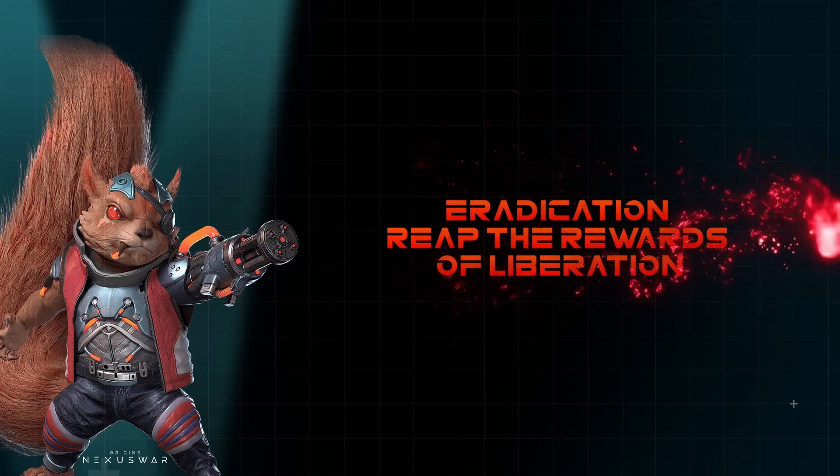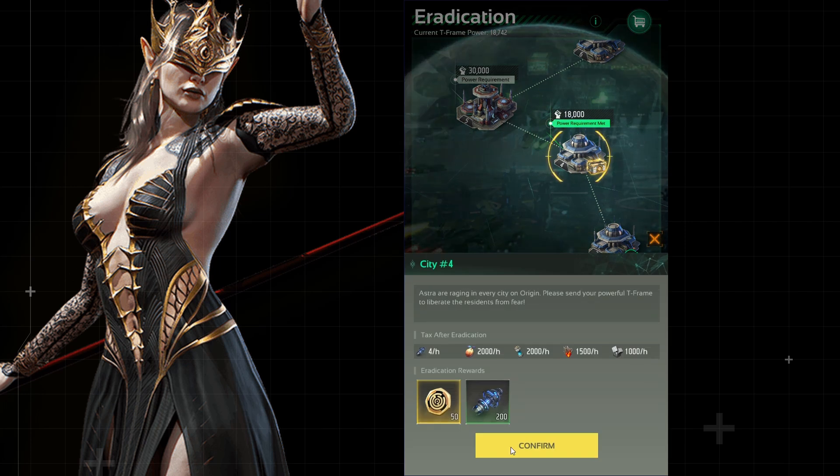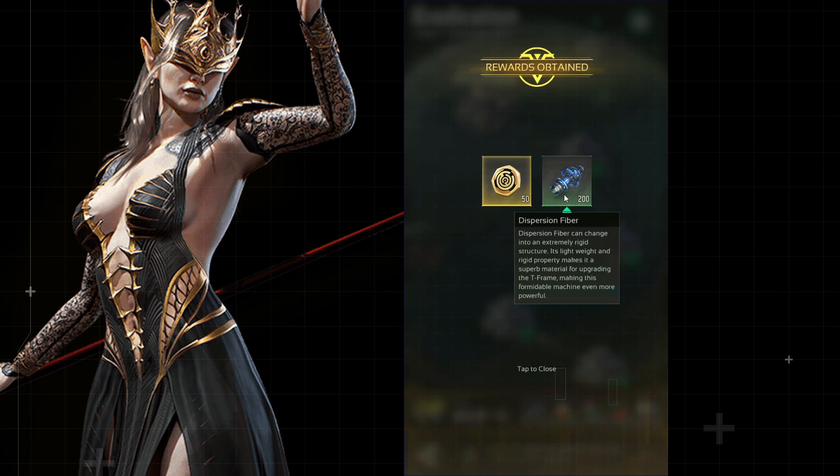On the eradication page, unleash the might of your mecha army to liberate cities and reap the rewards. These conquests grant you valuable rewards like T-Codes, T-ALEC, and dispersion fibers, further fueling your T-Frame development.